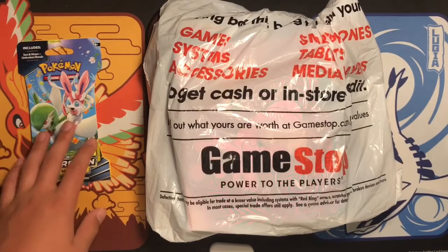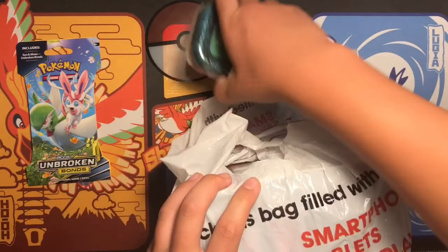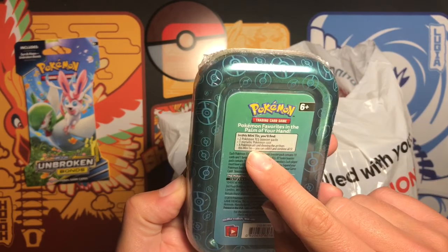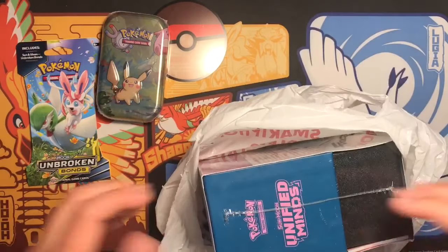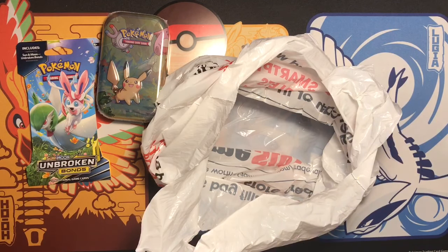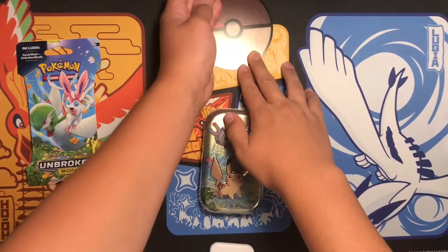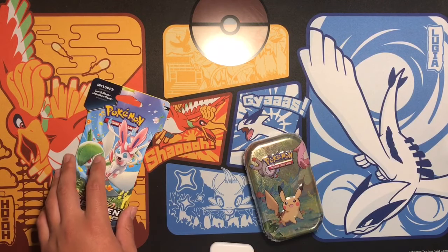I'm gonna open up one Unbroken Bond pack and show you guys what I got at GameStop. There's a cool tin — it says it comes with two packs, a coin, and an art card. And they got a Unified Minds Elite Trainer Box, which is a separate video. When you guys see this, it will be coming out a couple days after. If you're watching on the day this video came out, the ETB video will be in a couple days, but if you're not, it should already be out.